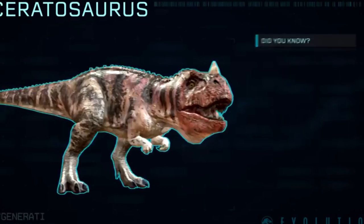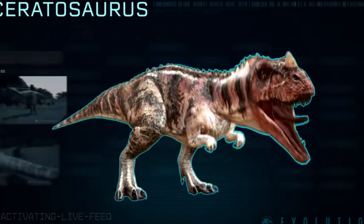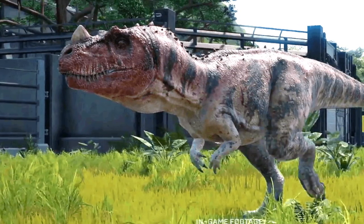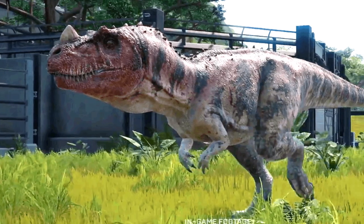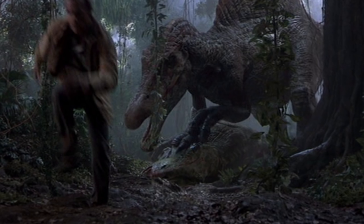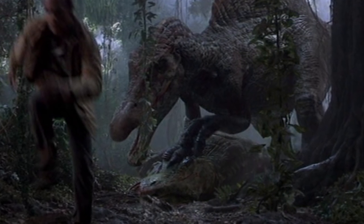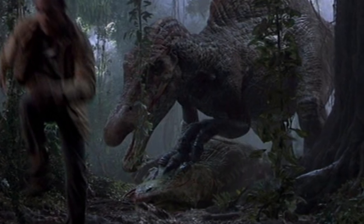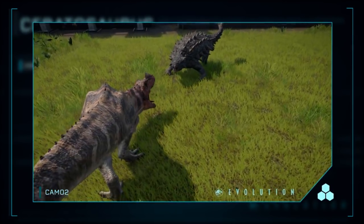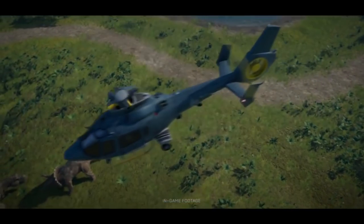I pretty much love this Ceratosaurus. The model looks beautiful, and it's the Jurassic Park 3 one, and that fills me with so much hope for other dinosaurs to come back from other Jurassic Park movies. Maybe even a Spinosaurus from Jurassic Park 3 might make an appearance — that's something I want to know if it's confirmed or not. We see a little segment of the Ceratosaurus sizing up an Ankylosaur, and that's something we saw in the previous trailer to Jurassic World Evolution, which showed the T-Rex also sizing up a Triceratops.